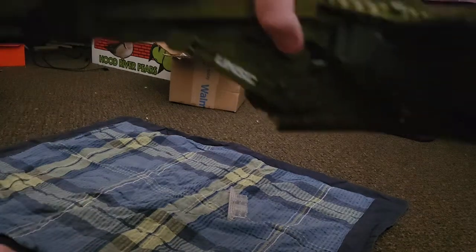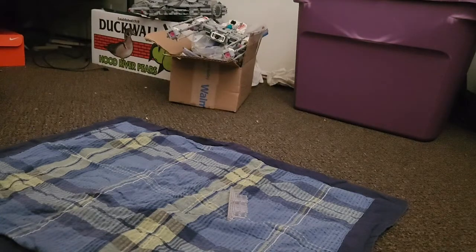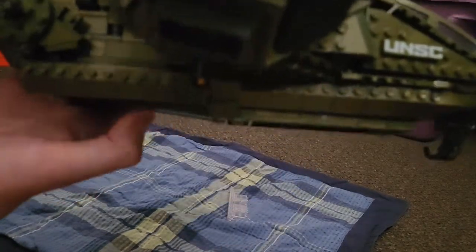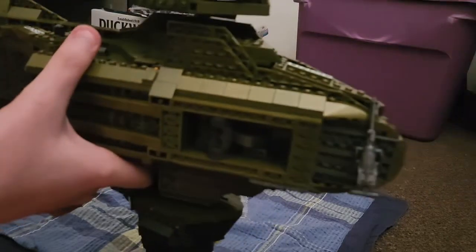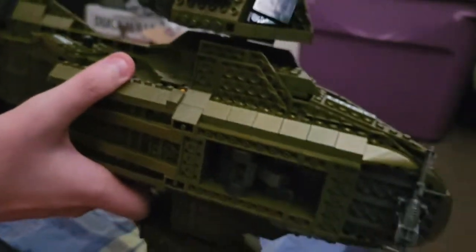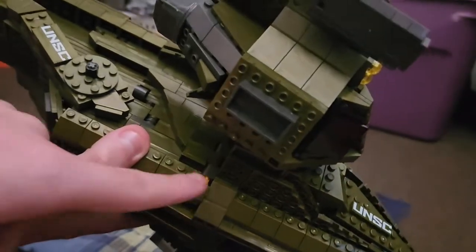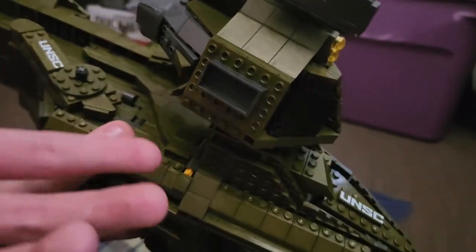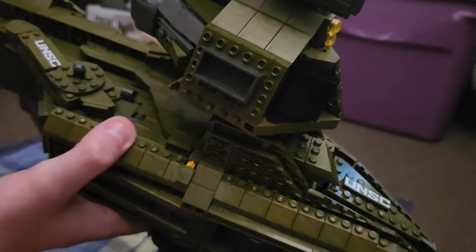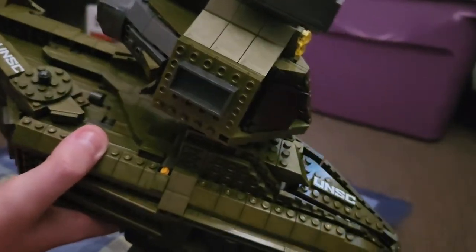On the side there's a UNSC logo, and the bottom is actually quite detailed — it has the accurate slope and the landing gear bay, which is quite open. They couldn't fit doors in there, but that would have been absolutely amazing if they did. There are also these yellow rods on both sides of the Pelican — if I pull those out the entire thing will collapse, so let's not do that.